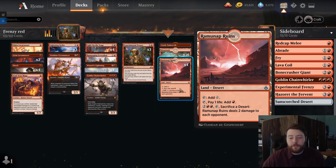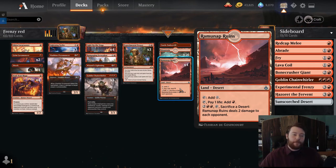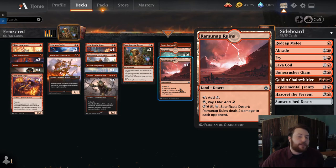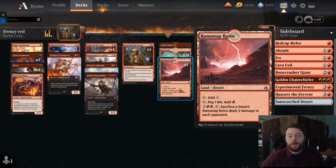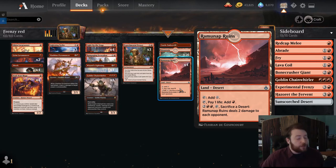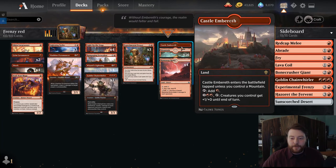When it comes to lands, we have Ramunap Ruins — one of the new additions from Amonkhet. Just being a mountain that becomes a Shock in the late game is super important. Your deck sometimes floods out, and now you have four lands that just Shock your opponent. With Experimental Frenzy you move through your deck so much, and the only thing that stops Frenzy is lands — Ramunap Ruins helps fix that problem. We have 16 Mountains for a good mana base.